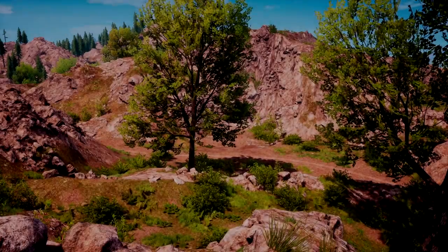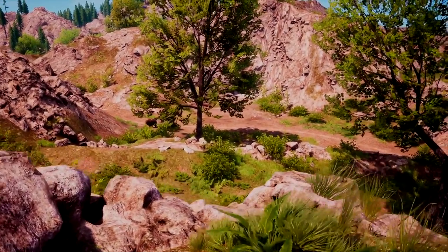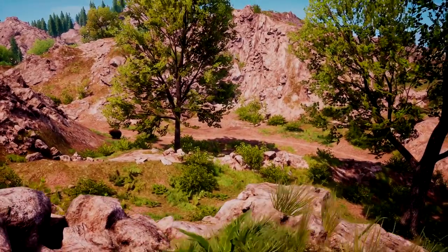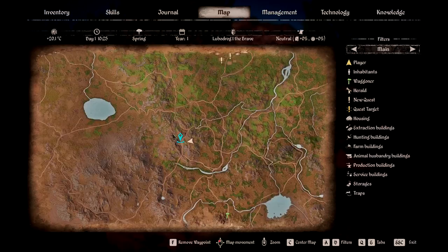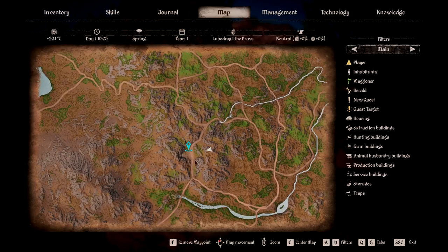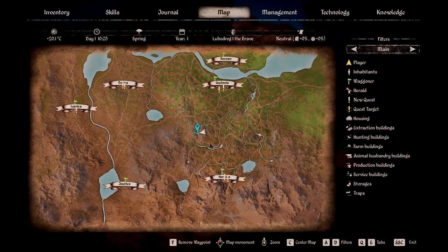We are at the third mine location now, and we have a rather dangerous friend who likes to hang out at the entrance of this mine — you can see it behind that tree over there. On the map, the cave location is right here. You can take these roads from wherever you're coming from. It's south of Gostovia — just take this road down and go that way — or north of Hornica, take that road and go there.